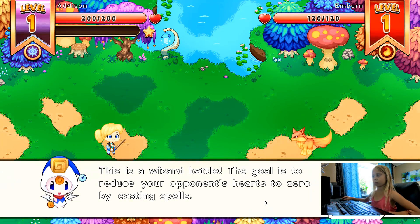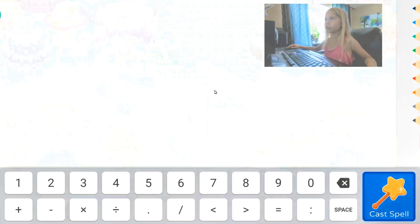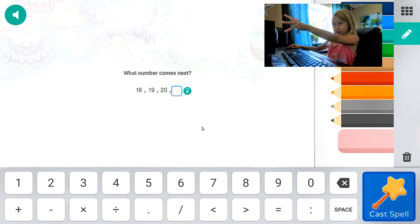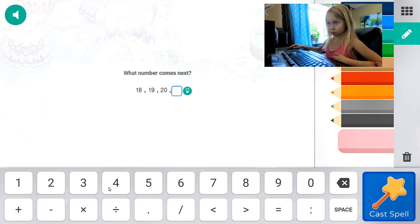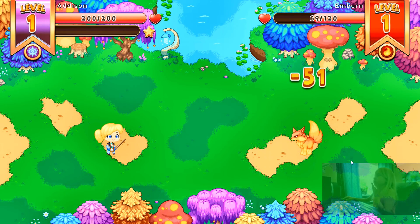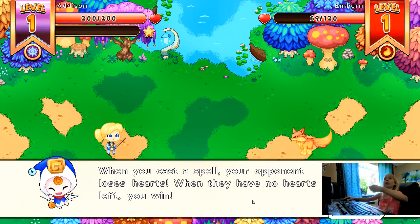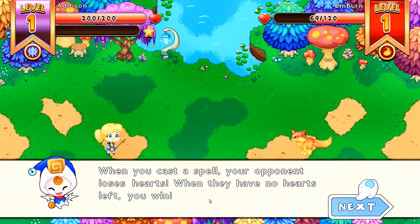The goal is to reduce your opponent's hearts to zero by casting spells. To cast a spell, press the attack button. Then choose your spell from the list. Now here we get to the math equation part. I got 51% of his health. Oh yay, he missed it. When you cast a spell, your opponent loses hearts. When they have no hearts left, you win.